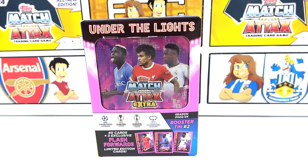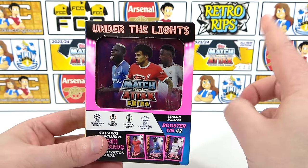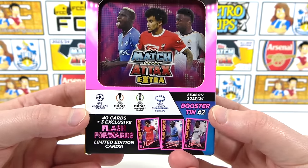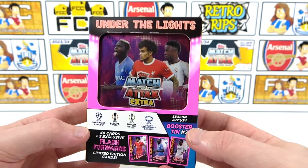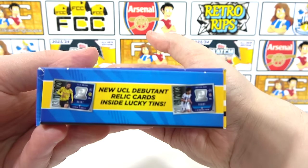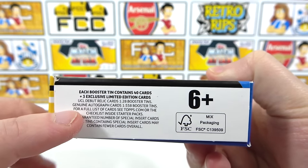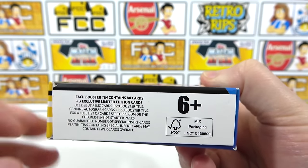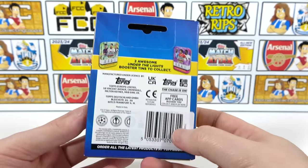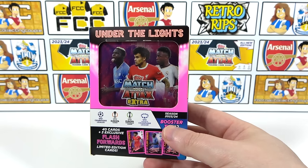Let's go on to the Booster Tin. For this collection there are two different types of Booster Tins, both Under the Lights themed. We have opened them both in a previous video. For this time around we're opening Booster Tin number 2, which is the Flash Forwards Booster Tin. It comes with 40 cards as well as three exclusive limited editions. In the Booster Tins we also have the chance to find the Debutant Relic cards — that is going to be one in 28 Booster Tins. They're quite rare, but not as rare as the autographs, which are one in 558 Booster Tins. The tins for this collection cost £9.99.